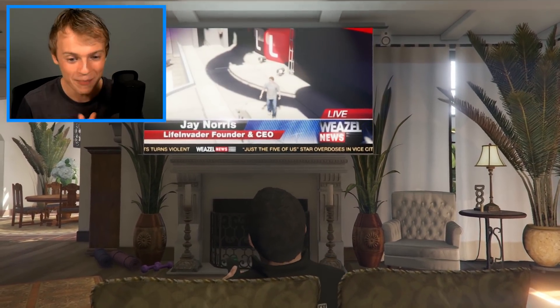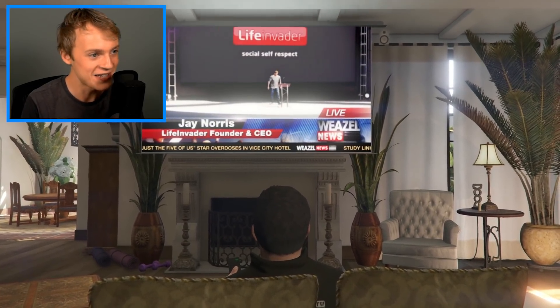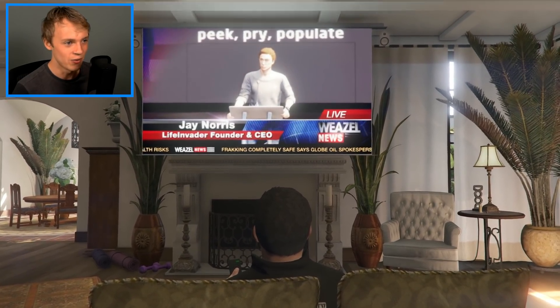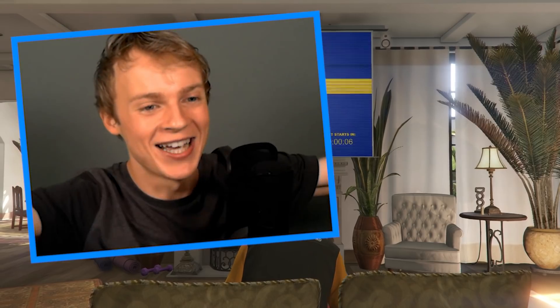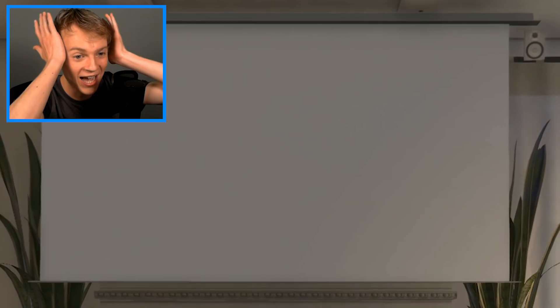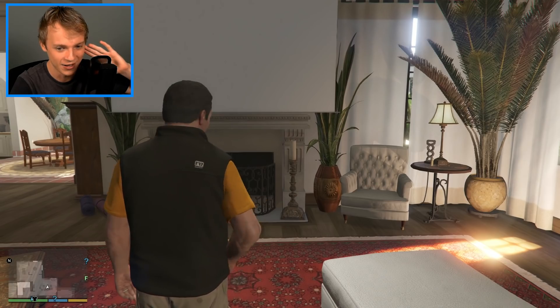Now, pay attention to your phone guys. I don't think I can bring it up yet. You're going to want to do this - take out Jay Norris and all of those things. And then we can get started on the Easter egg. So we're just gonna wait for Jay Norris to pull out the prototype phone. There we go, we've done it guys. So at this point, where it says Signal Lost and everything else like that - has it worked? Come on, please tell me this has worked. This is going to be such a fail if it hasn't. I'm going to have to show the gameplay of how this guy did it.